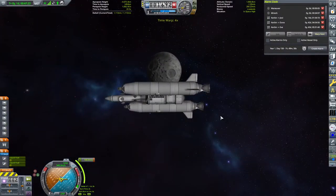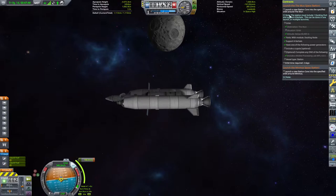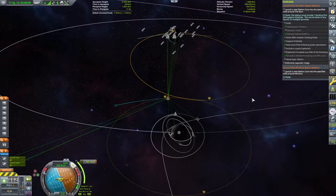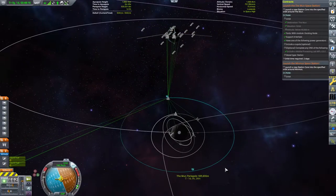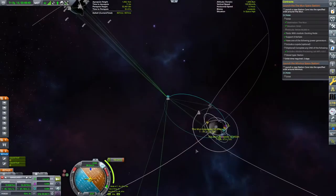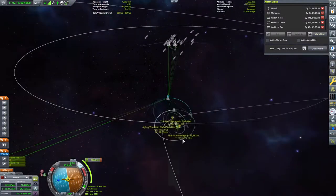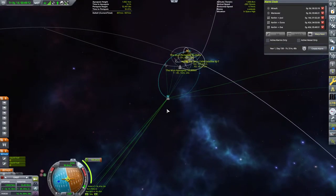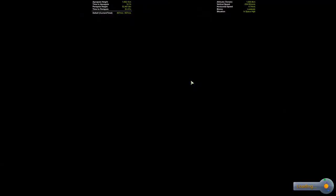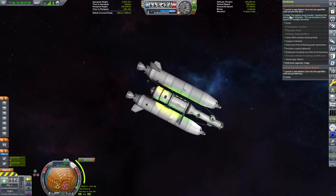We watch the ball of rock spin past us and when the camera angle changes we know we've entered the Moon's sphere of influence. The Kerbal Alarm Clock takes us to the next maneuver node - one of my favourite features, you just press go and it takes you there without worrying about sphere of influence transitions. Circularisation around the Mun has gone well. We take our periapsis down to the minimum needed for the contract and set another alarm.